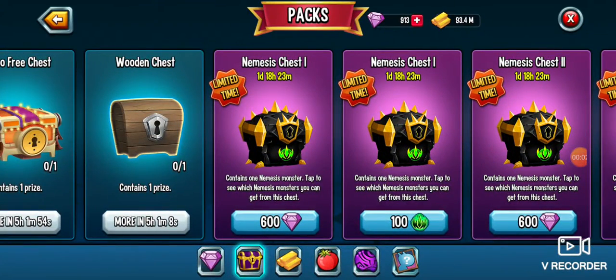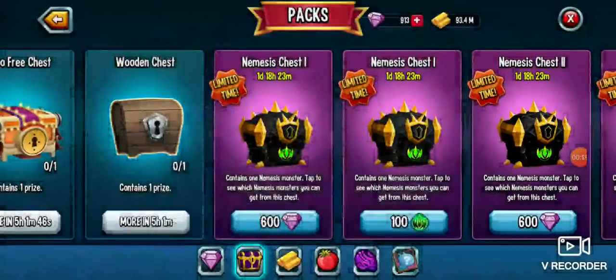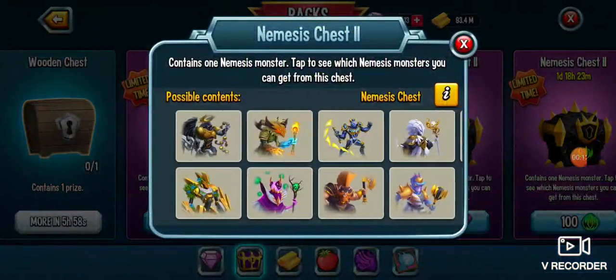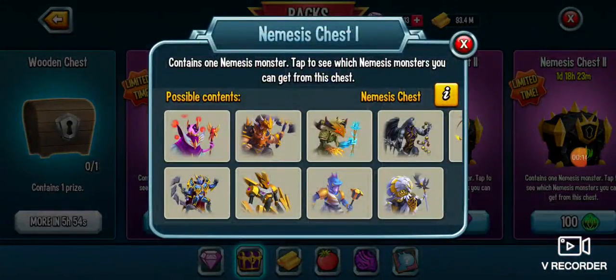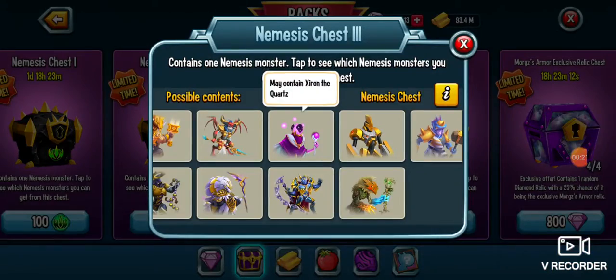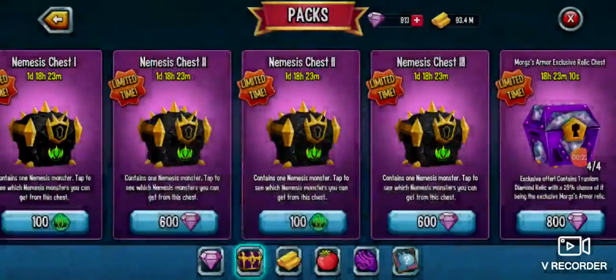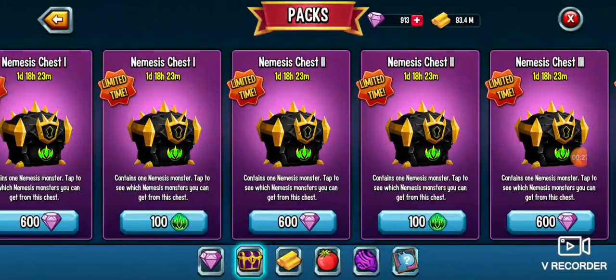Hey, what's going on guys? Today we're going to be opening Nemesis chest one. I think this is the best one because I got Xyre on the ruby. Chest two I might be able to get three, and three is probably the worst. But besides that, let's open chest one.